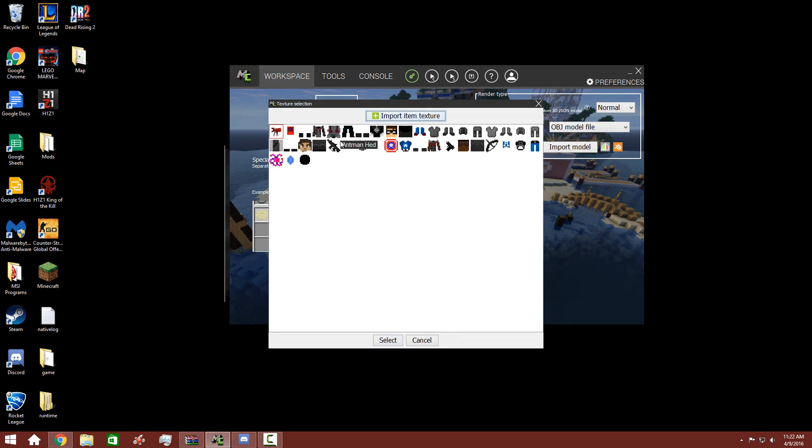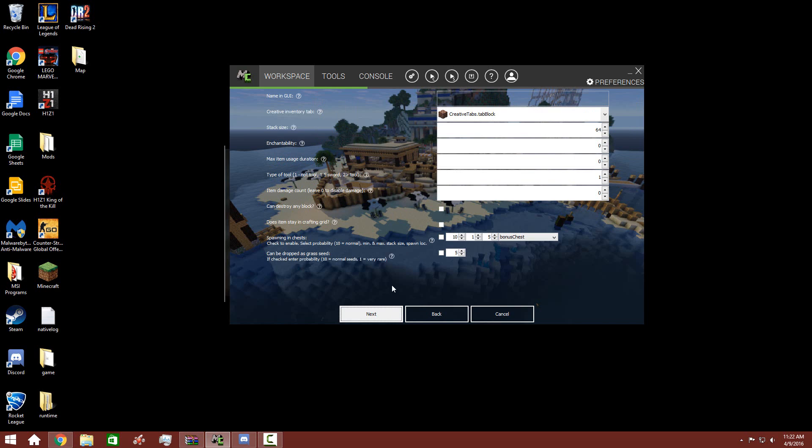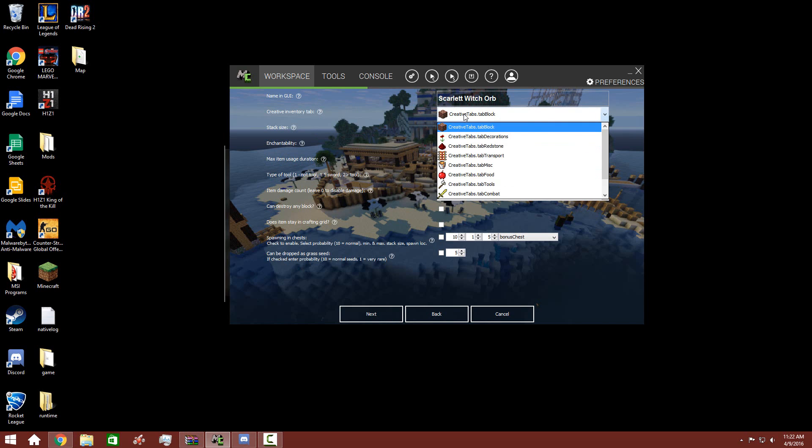I don't know why I had to put 'item,' but I just had to, guys. So there's an orb — scarlet witch magical powers of cool-y-o-ness. Name it: scarlet witch orb. It will be in the materials tab. Stack size: 64, why not?